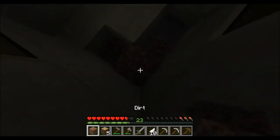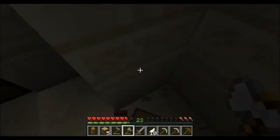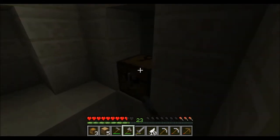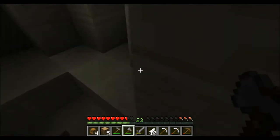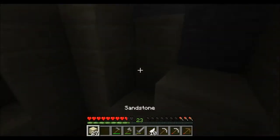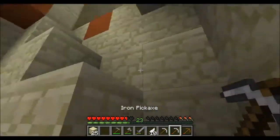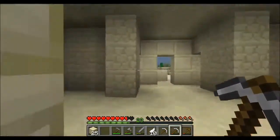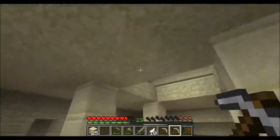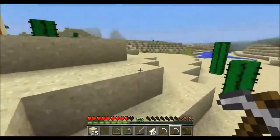We'll just take everything we can — let's raid this whole temple, pyramid, whatever you want to call it. Let's grab the sandstone and go up again. Maybe there's a desert village nearby. Cool Minecraft music kicking in! Maybe we can hollow out this pyramid and live inside — that would be cool.